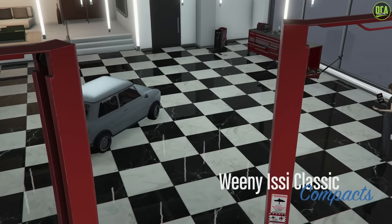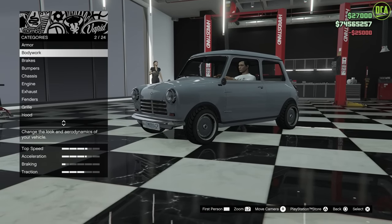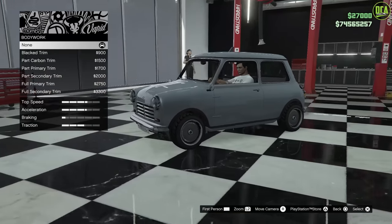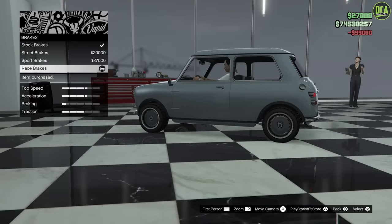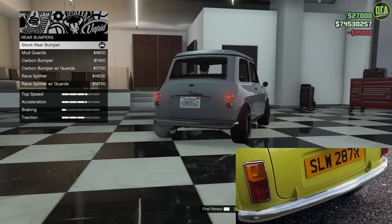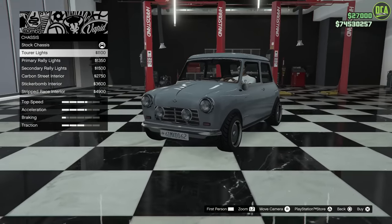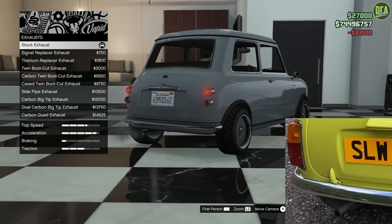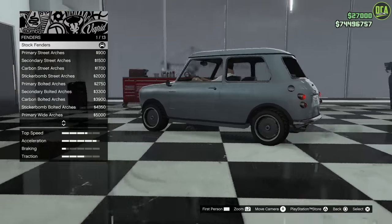Alright, Mr. Bean's Mini. This one's going to be fun. Here we got Armor. As usual, I will put the max performance stats for armor and all that. First option is Bodywork — the Mini had all the chrome trim, so you definitely want to keep the stock. Brakes, we'll max that out. Front bumpers, you want to keep the stock. Rear bumper, same thing — keep it stock. Didn't have any mud flaps or any of that stuff. Chassis, you also want to keep it stock. Didn't have rally lights, none of that stuff. Engine, we'll max that out. Exhaust, this one is also stock — it didn't have any of these other crazy options. So, stock.